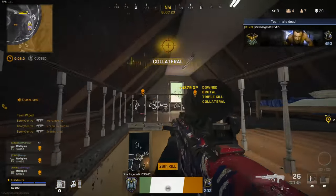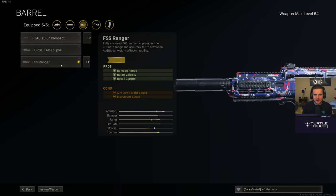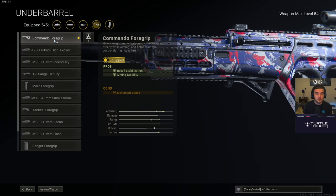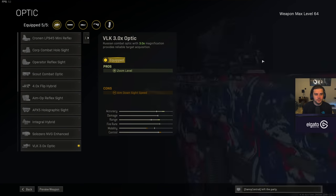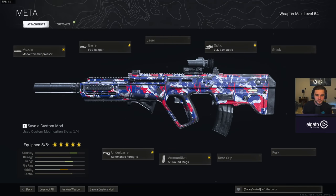For the RAM-7 loadout: the monolithic suppressor, the FSS Ranger barrel — it weirdly only has three barrels to choose from but this is the one you want for Warzone so you can keep that highest damage profile at the furthest distance possible. The Commando Foregrip is the only underbarrel that gives you increased aiming stability and recoil stabilization without punishing your ADS speed. Then the VLK 3x optic for that mid to long range option, though you can use the Corp Combat Holo with a blue dot if you're pairing it with a sniper.